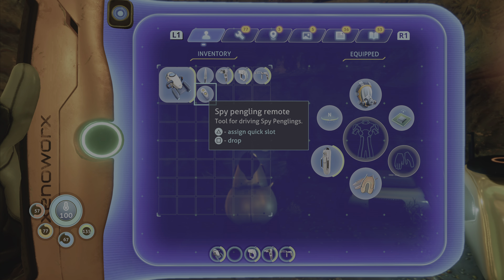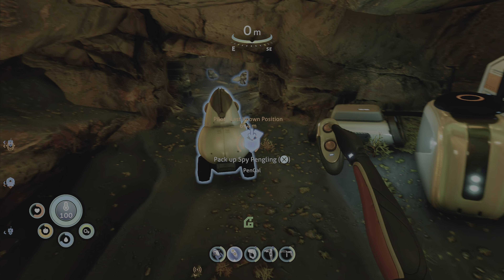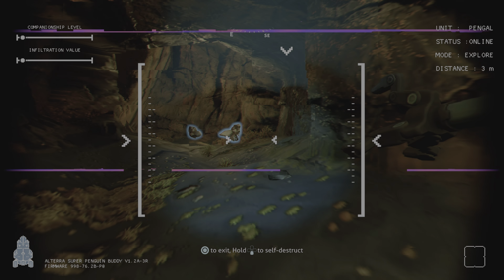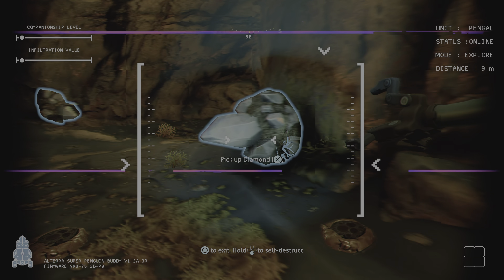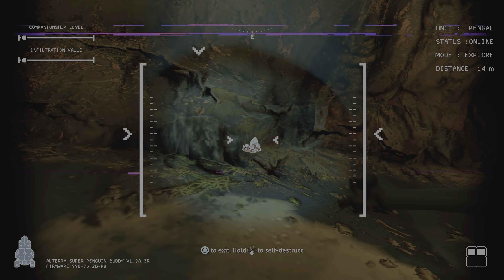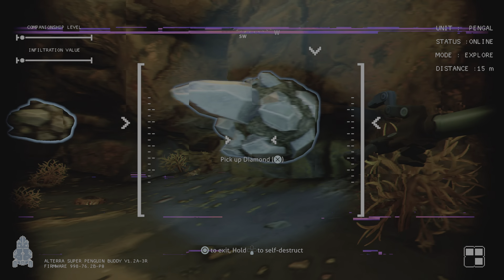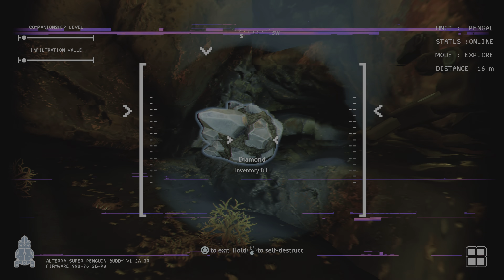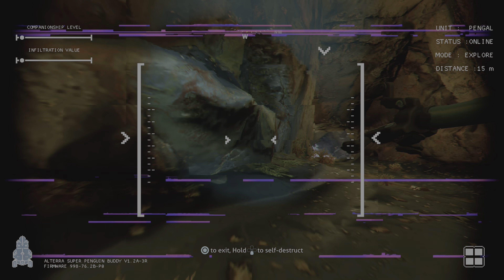Computer chip, titanium, diamond, lead. I believe I have a diamond left over. I lied — I do not. But I know where I can get a diamond with my little sea penguin at the delta station. So we're going to go get diamonds over there.